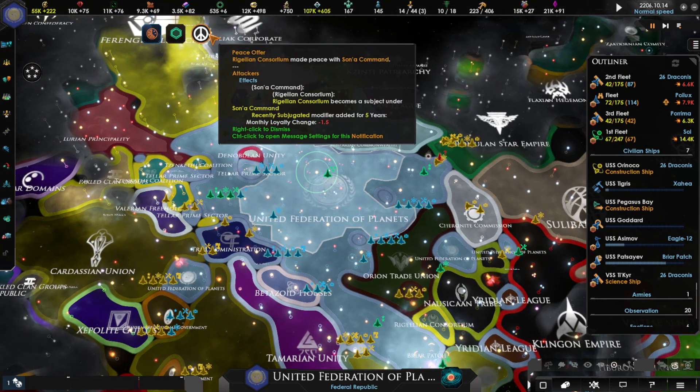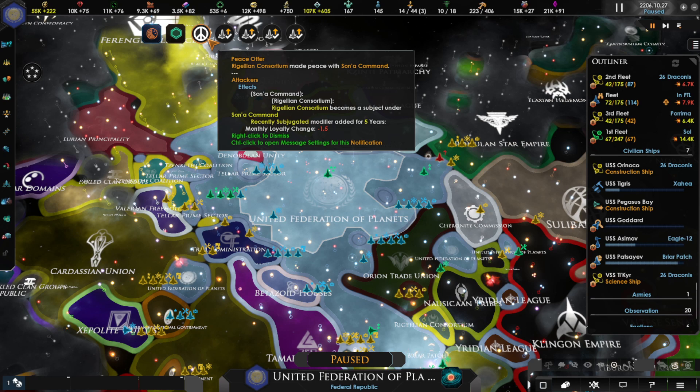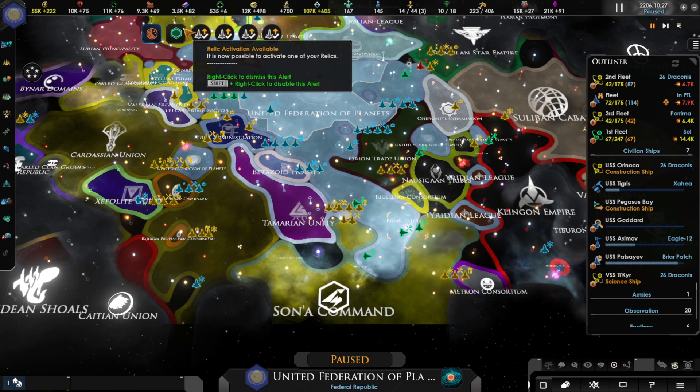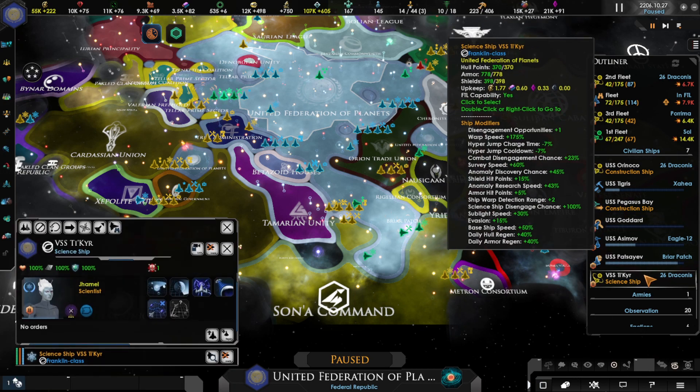All our fleets are upgrading. The Ragellian Consortium has made peace with Sona Command and has become a subject under them. So Sona Command is here, the Ragellian Consortium is there. We have our first fleet, second fleet, third fleet, and our science ship — all good to go.